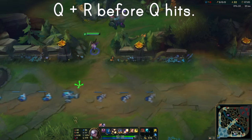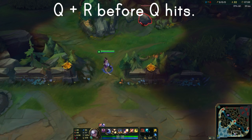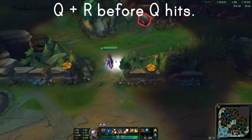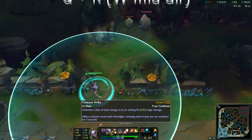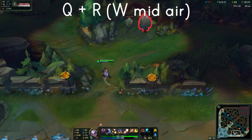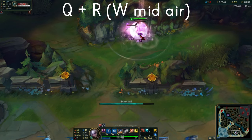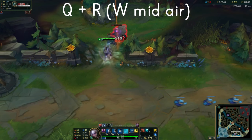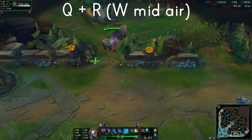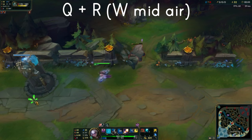Diana has a few combos you want to make sure you have down before you take her into the jungle. Q plus R before Q hits: if your Q collides, your R will reset. What you do is throw your Q out and then ult to the target you think your Q is going to hit. As long as the Q debuff is active, even after you hit them with your ultimate, your ultimate will reset. There's also Q plus R before Q hits with W midair, which allows for more burst damage plus it will have the shield. Additionally, you can also use your E when you land to provide some CC and slows.